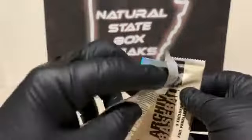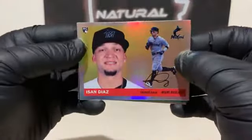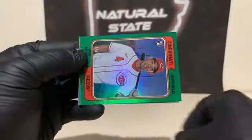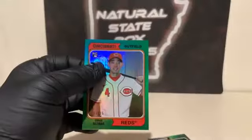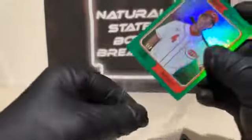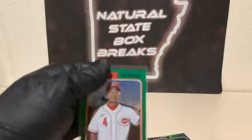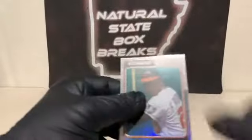And now for the three exclusive foil parallels — three final cards in here. A nice Esan Diaz rookie for the Marlins. We've got a green Shogo Akiyama numbered 11 out of 15 — the green Akiyama foil. And a Frank Robinson for the Orioles. We'll get a sleeve and top loader on the Akiyama — numbered to 15. Nice hit for the Reds. Not sure who's got the Reds — that may be Steve. We'll sleeve up these cards as well.